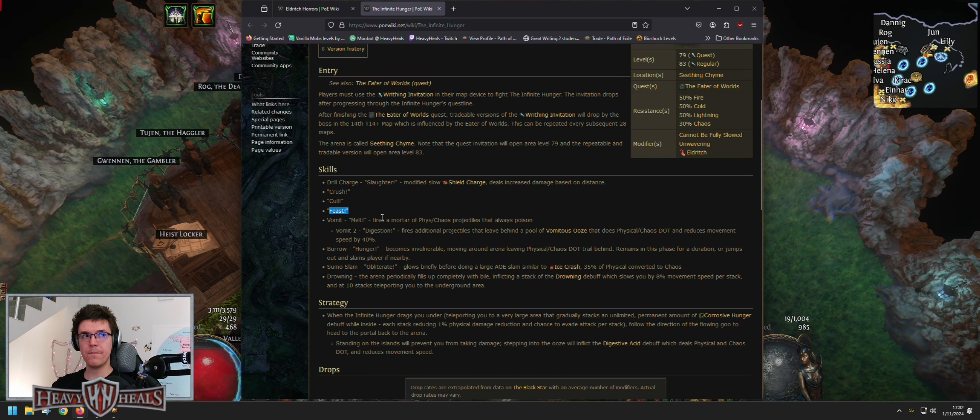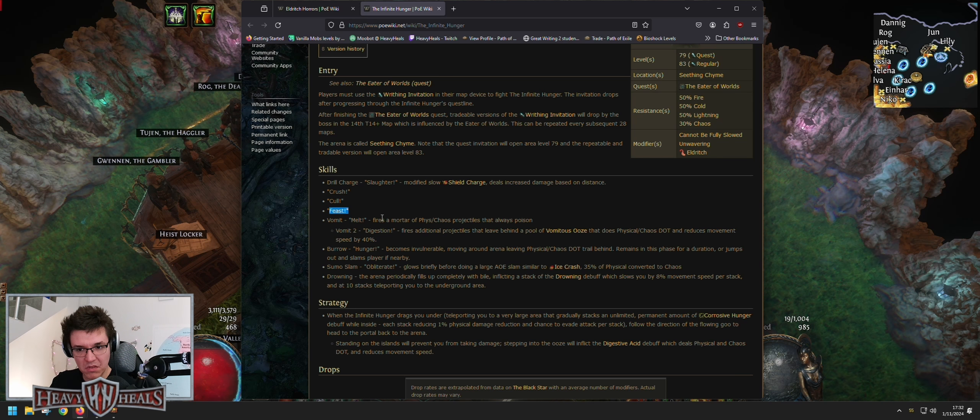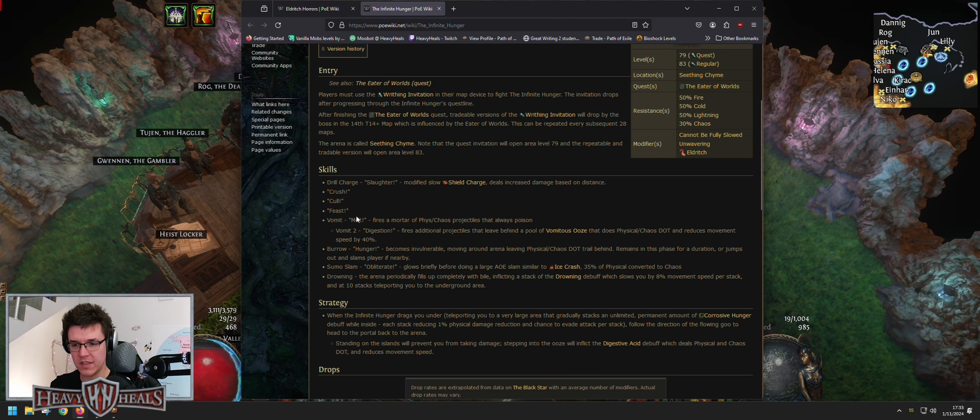Feast is when he takes something and spews it out. There's also Digestion - Digestion is the vomit ability. Vomit/Digestion fires additional projectiles that leave behind a pool dealing physical/chaos DoT and reduces movement speed. TL;DR - avoid it. Obliterate is the slam.